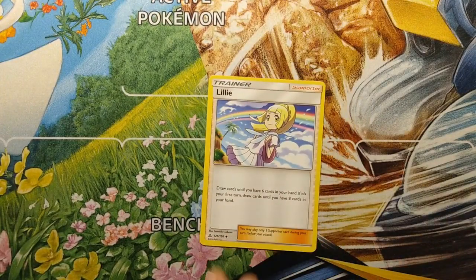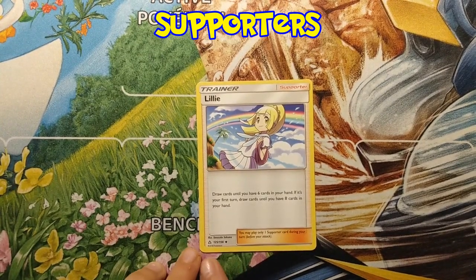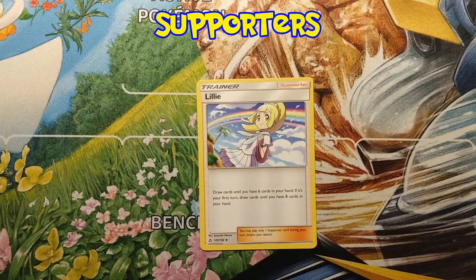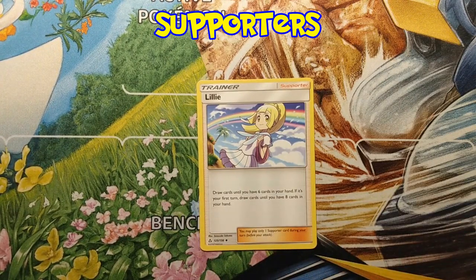First off, I would think that we would want to start off with a supporter. You'll see these quite often. Lily is one that's in standard and she's pretty good. For a supporter, you can only play one per turn. You just do whatever the card says. Lily in particular says draw cards until you have six cards in your hand.